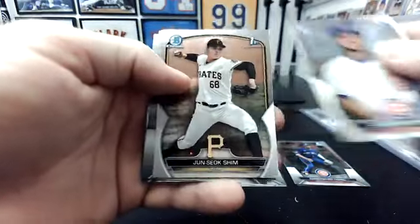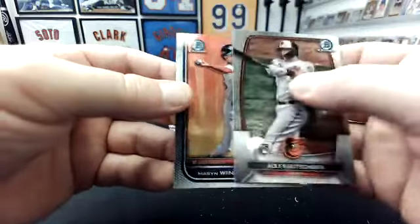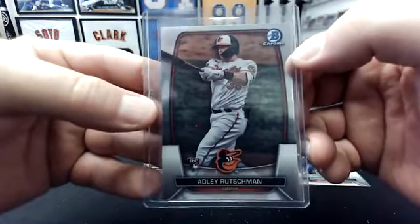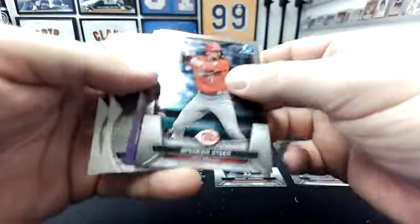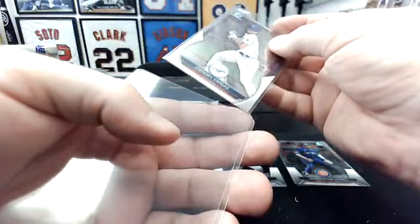Ludwig Espinosa, Yen Sok Shem, Emmanuel Valdez. There's an Adley. And Mason Wynn, Arizona Fall League. I'm not gonna top load a lot of base rookies — not what you're going for in Bowman, but Adley seems right. Purple in here. There's Joandri Vargas — big chase. First Chrome.